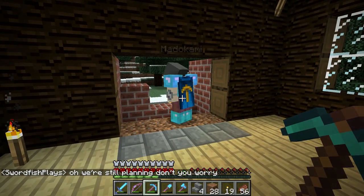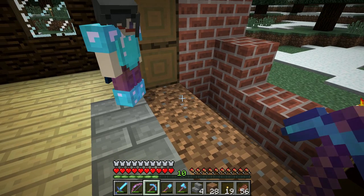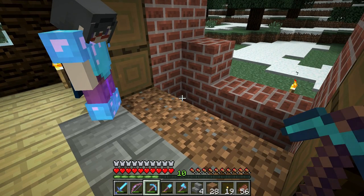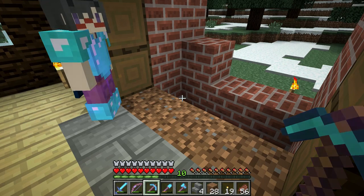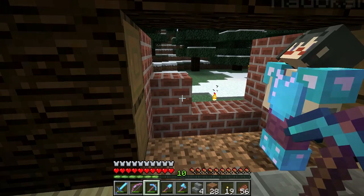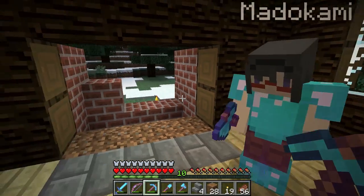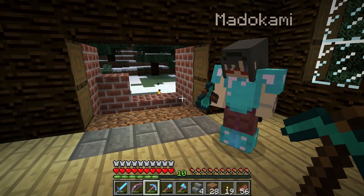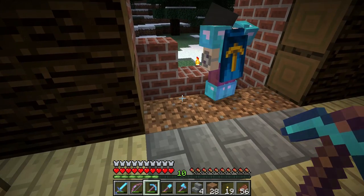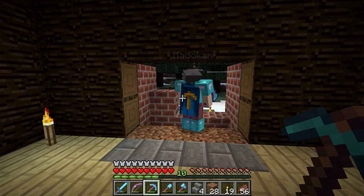I should probably build the chimney out one more because that looks kind of solid. In here we could put netherrack and light it. But if we're going to light netherrack we want to make the blocks on either side stone because they would light on fire. If we make the mantelpiece and this bit down here out of stone that should be fine. Then we could maybe hide some furnaces down there — so it's like the fire here and then furnaces underneath.